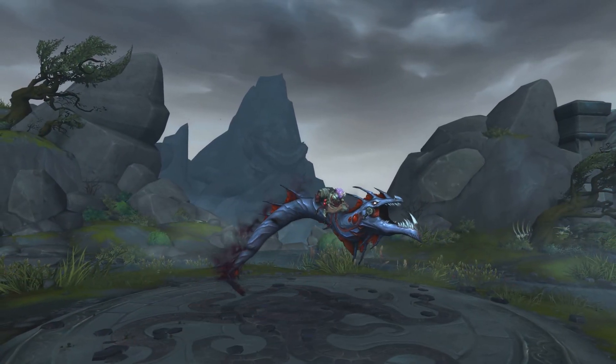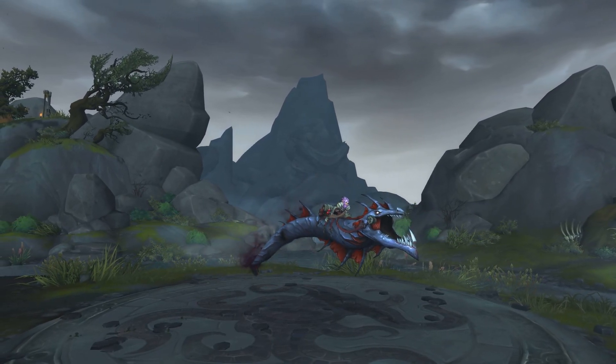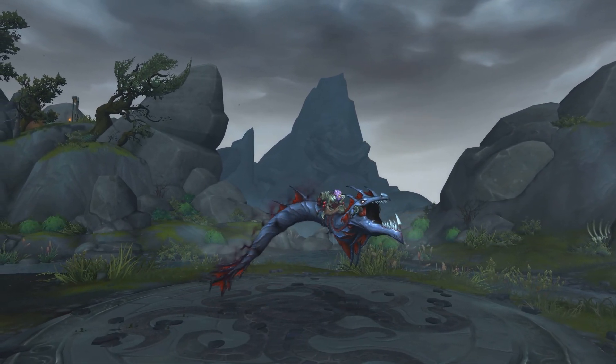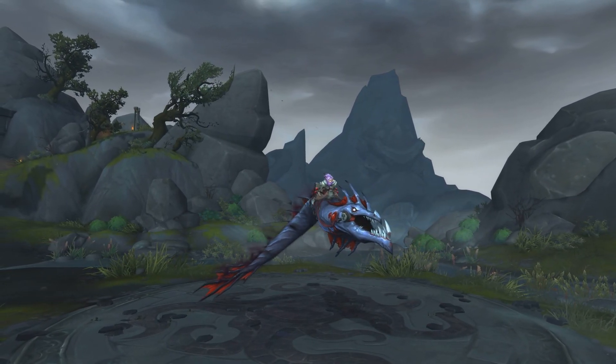This mount is a flying mount and a recolor of the Riddler's Mine Worm from Legion, which is also a mount that was spawned from a secret. It's a darker recolor with more of a reddish vibe — it's a lot cooler in my opinion, but it's certainly not as easy as the Riddler's Mine Worm to obtain.